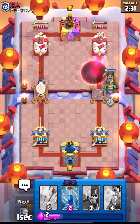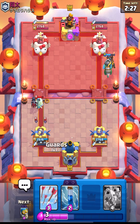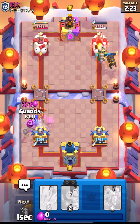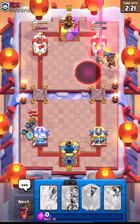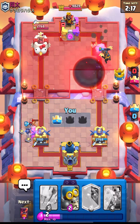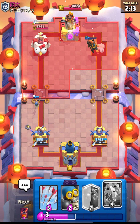Now we can go in with our Inferno. I should use my Zap on Bats and then go in with our Guards to stop them from taking out our Princess Tower. I think we did manage to stop that — that's really great guys and a really nice start for us.